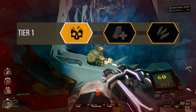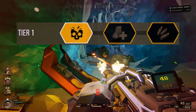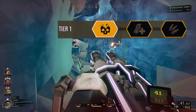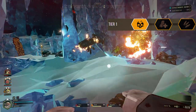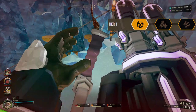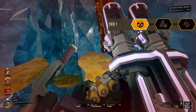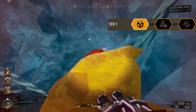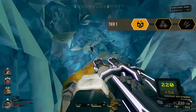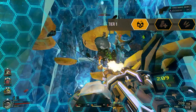In tier 1, we're going to go with High Capacity Magazine for an increased magazine size of 110 bullets. This doubles the magazine size, which means we can output twice as much damage between reloads. You'll be able to kill twice as many enemies, deal twice as much damage to Dreadnought bosses, and you'll need to reload half as often.